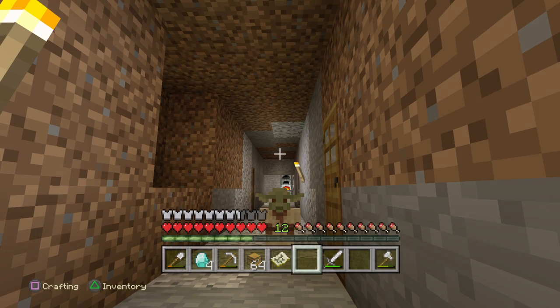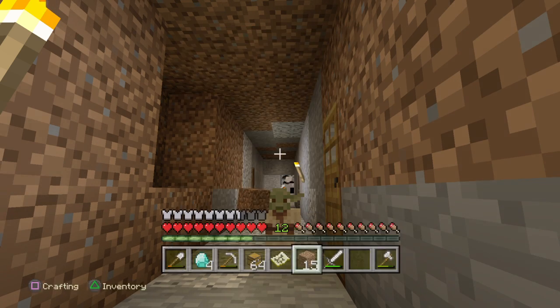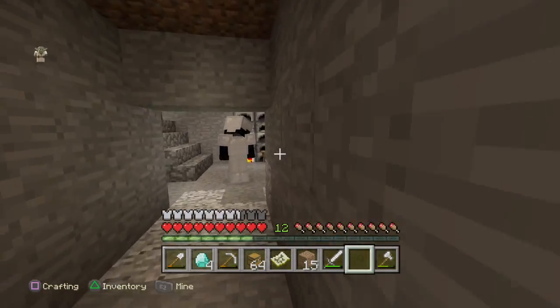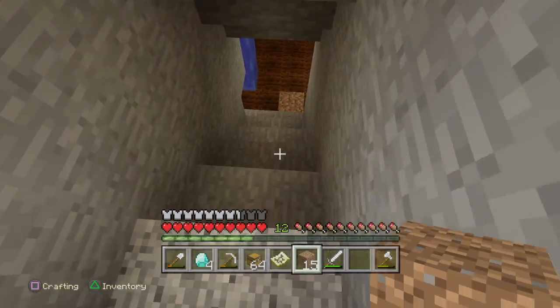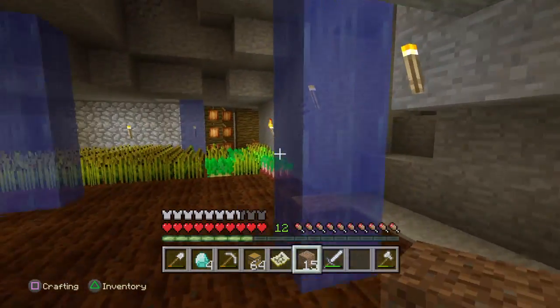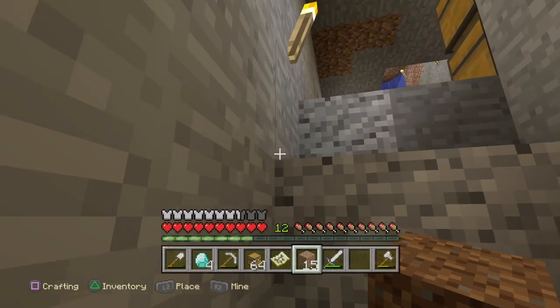Hi my starving African children and welcome to my YouTube video. Today's video is brought to you by the best thing in the world — Farm Dirt. Get your Farm Dirt now for the price of a wooden hoe. Farm Dirt is a great thing to get. As you know, dirt is important in Minecraft — this is all Farm Dirt here. We've got millions of Farm Dirt, so come on down to your local Farm Dirt farm and get your Farm Dirt.